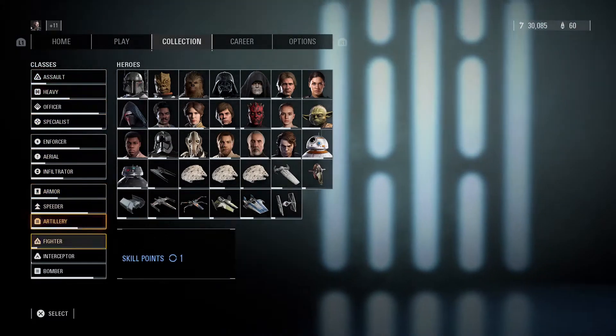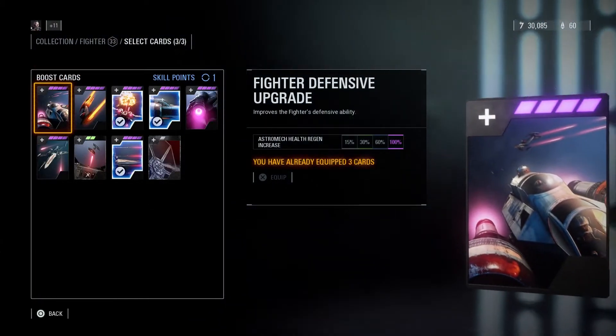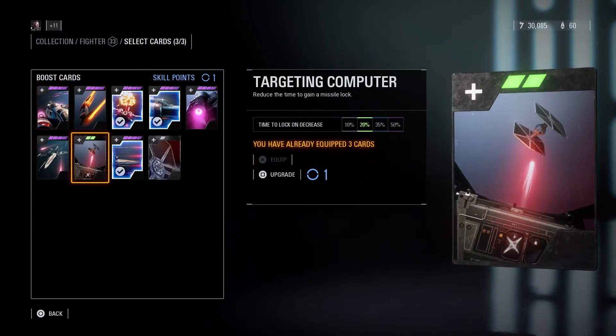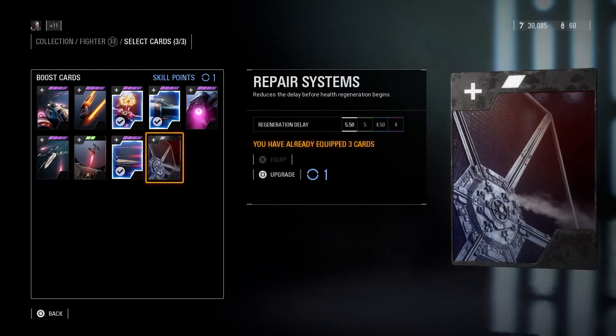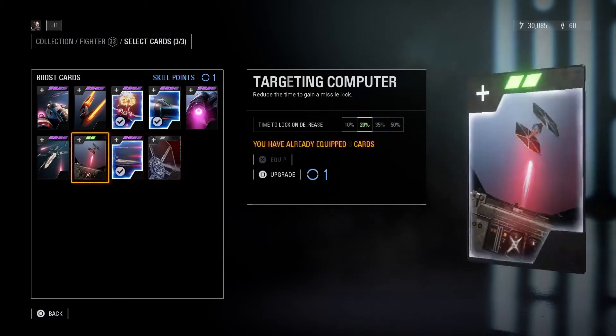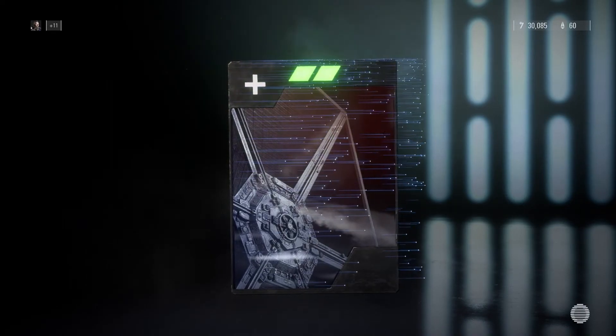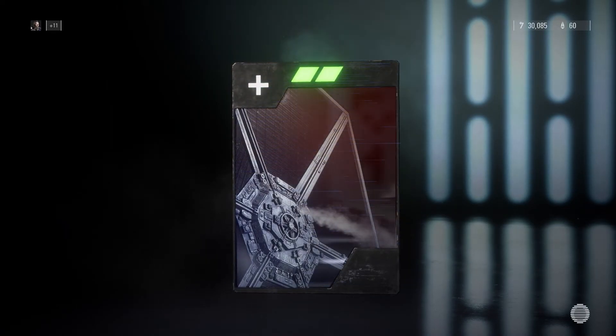Now let's get right into the skill points, starting with the Fighter class. I'm debating whether to upgrade that one or go ahead and upgrade this one — reduces the delay before health regen begins. I don't know why I didn't do that one first, but I'm going to upgrade it because that's not a bad card.